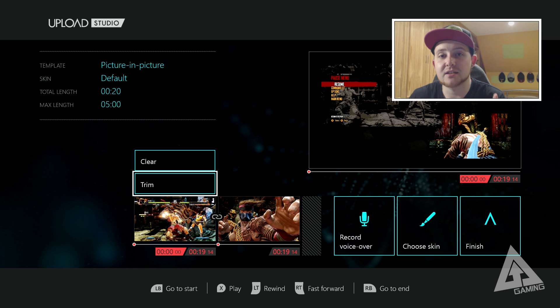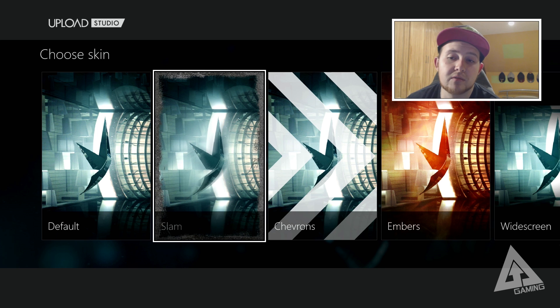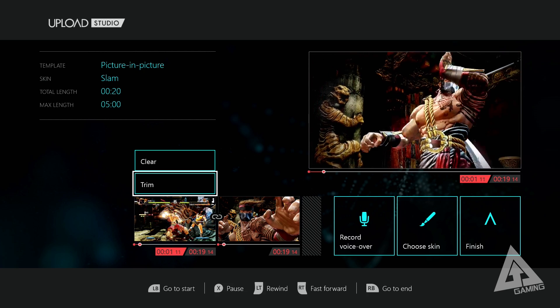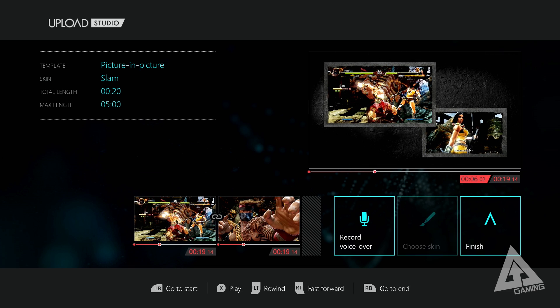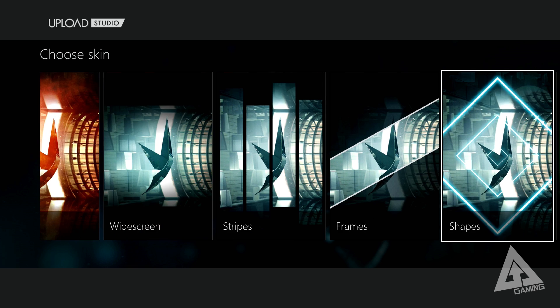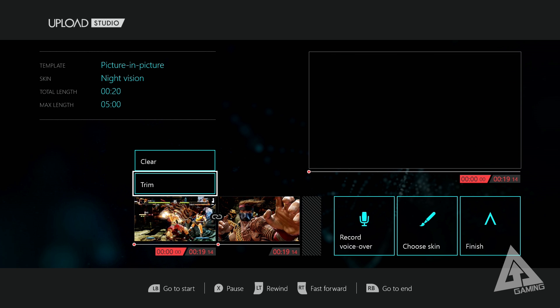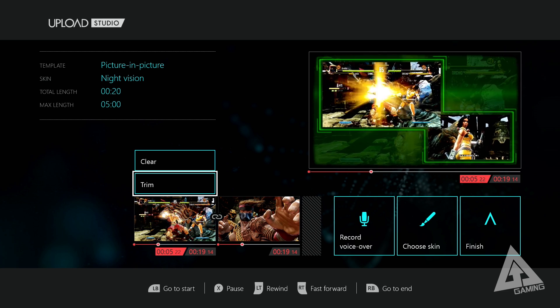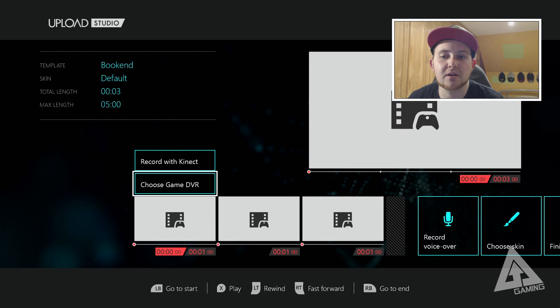Once you're happy with the picture-in-picture layout, you can record voiceover and then apply a skin. The skins behave differently depending on the template — for example, 'Slam' slams down the two frames and puts a border around them. Something like 'Night Vision' actually plays the gameplay footage in the background slightly faded out with cool graphics around it. There are a lot of different schemes and they'll look different depending on the template you're working with.